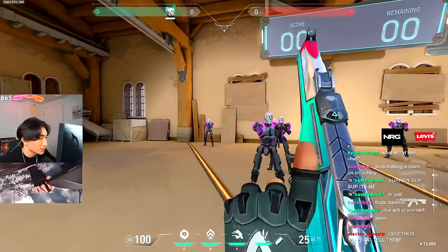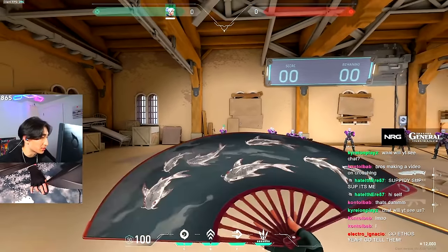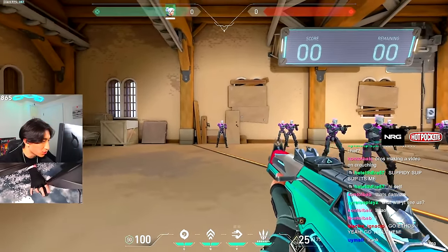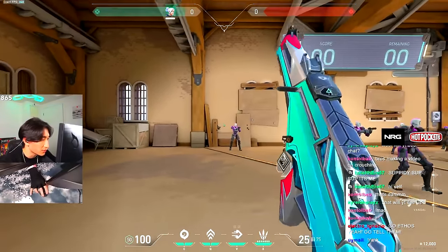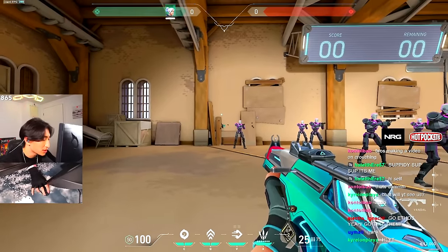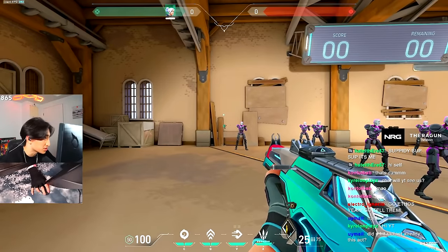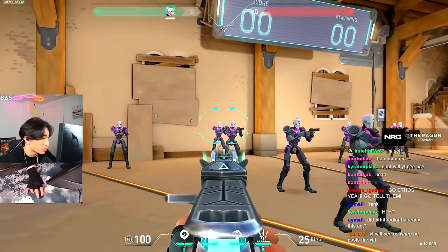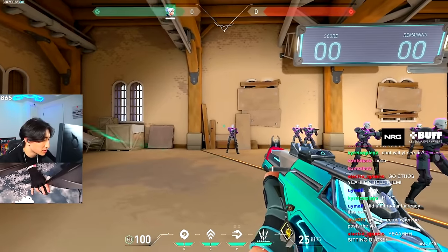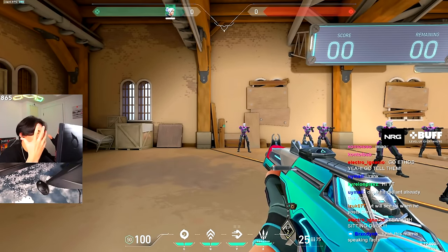I know a lot of you guys have the habit of crouching every time you fight someone — that's the exact habit we're going to try to fix. Because every time you crouch during a fight, you are a sitting duck. If you're not killing this one person in the first five bullets, they will probably kill you. If they move out of your spray and you're just standing still, there's nothing you can do. The second you hit the crouch key, you've pretty much sentenced yourself to death at that point unless you kill them.